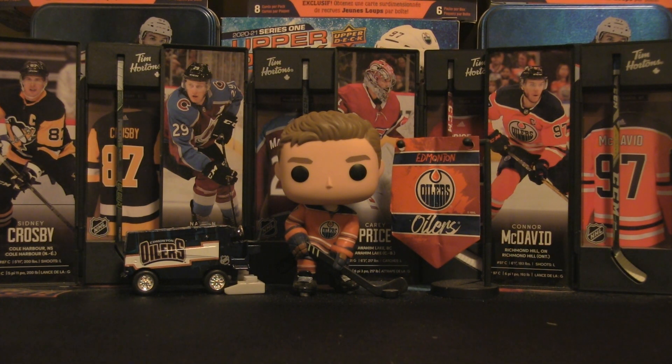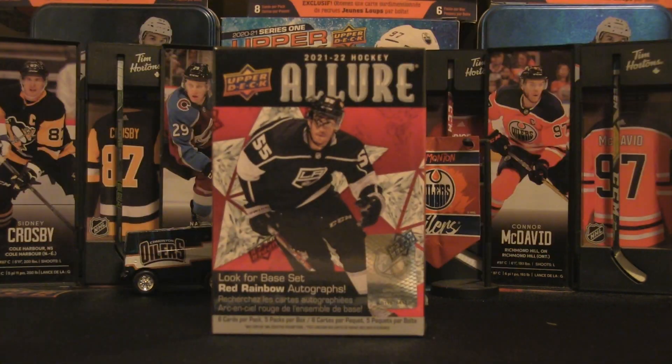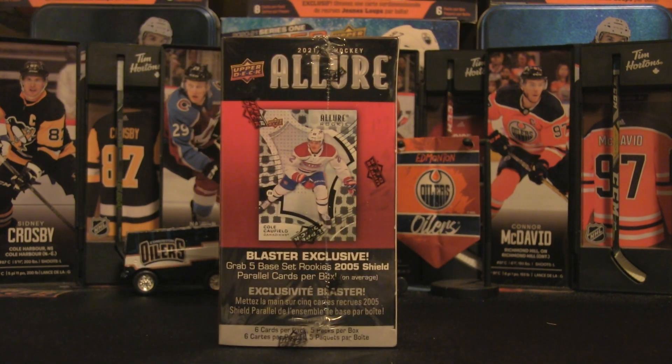Welcome back to the channel and welcome to Firebox Breaks. Today we've got the 2021-22 Upper Deck Allure — that's a blaster box filled with a lot of foily goodness. We have six packs per box and five cards per pack, for a grand total of 30 cards.